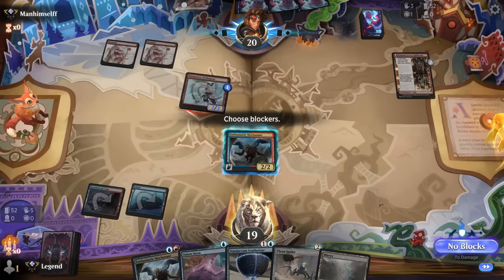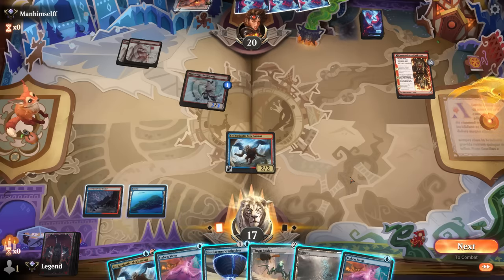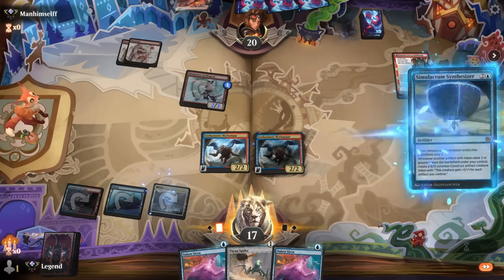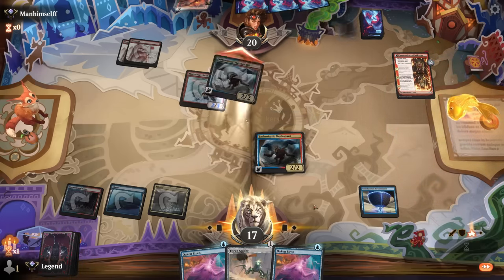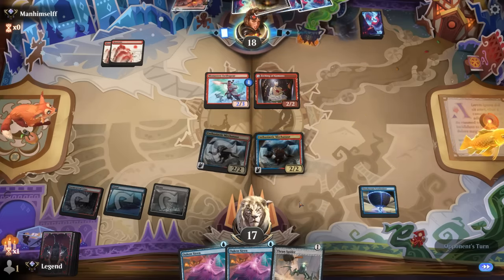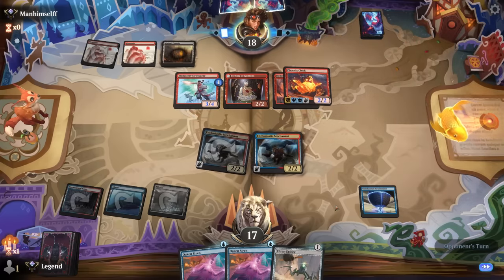Opponent has a turn-one Kumano so we know what we're up against. Mirrex can potentially make red mana. Liking Mechonaut, and then next turn we can maybe double-spell Siren and Synthesizer. Opponent is plotting Demonic Ruckus — their decision between that and playing Kumano, but playing Kumano is probably the better play. So yeah, play Synthesizer — into Siren or we can play another Mechonaut, play Synthesizer for one mana.